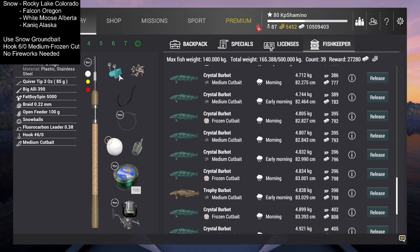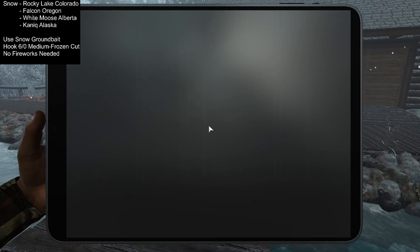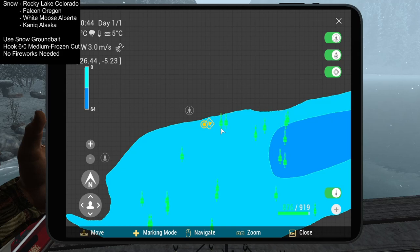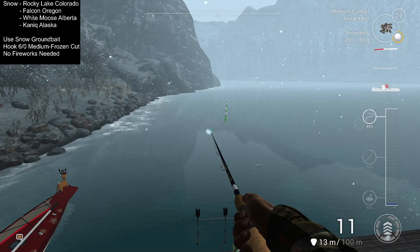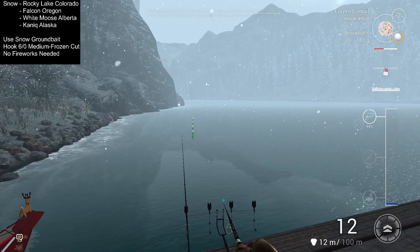If you're low level, bring a rod pod so you can stand on the dock. Come to the fisherman's hut dock — you can see my markers here. The crystal burbot is right in this spot. Watch out for a very hard snag point; reel in a little to avoid getting snagged, because if you're snagged you won't get any bites. I cast at 12 meters.